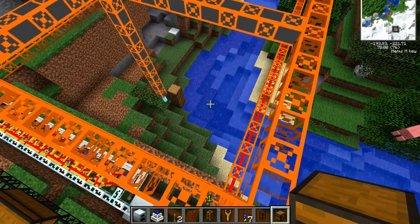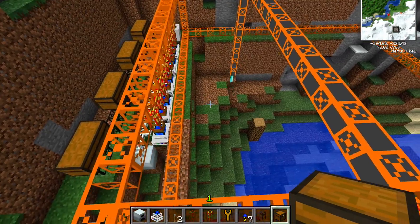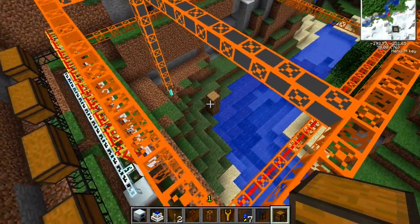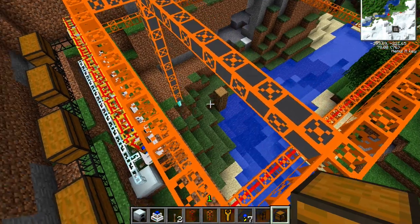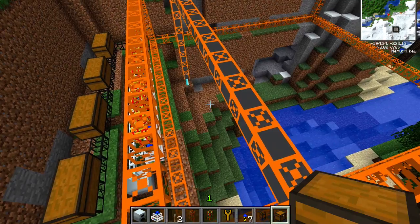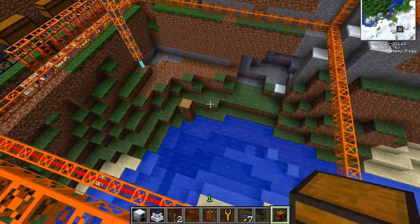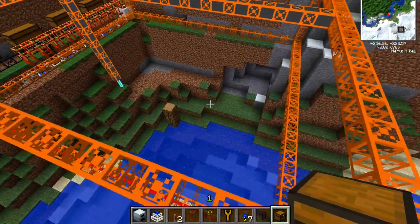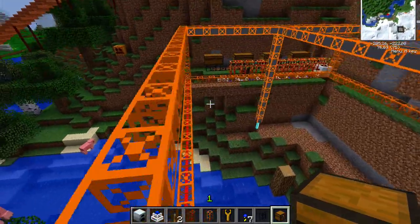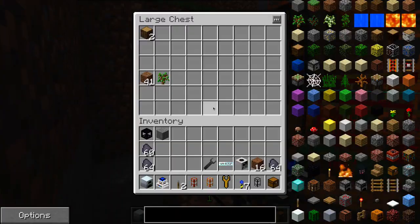Depending on the mod pack you're playing, you may decide you want to dig at higher levels to get copper, or you may decide you're playing a mod pack where copper spawns all the way throughout the world and it doesn't matter. You have to make a decision based on the materials you need and where you want your quarry placed. Personally, I like to just start at the top of the world, let it dig all the way to bedrock, and then deal with the hole later. So that's what we're going to let ours do in Mofitabata, and just enjoy all these materials.